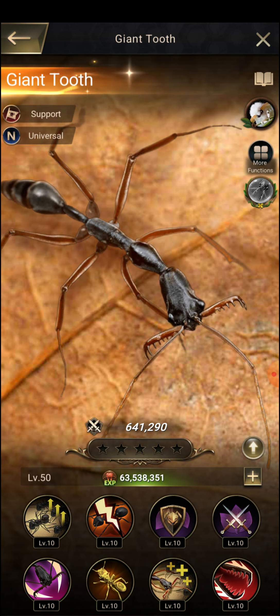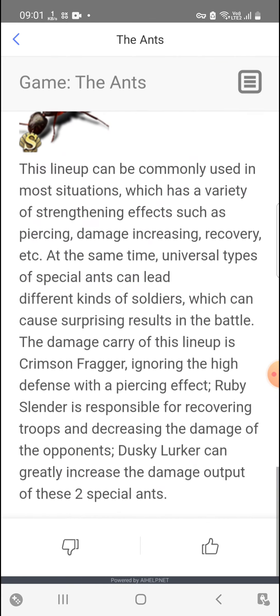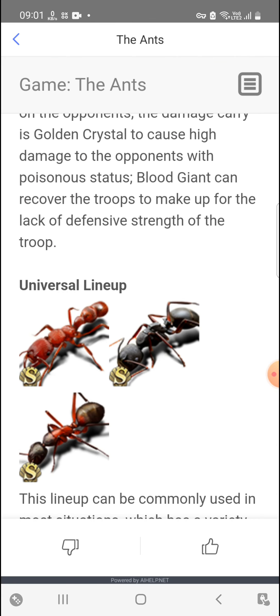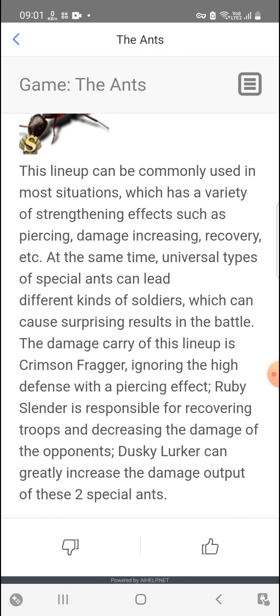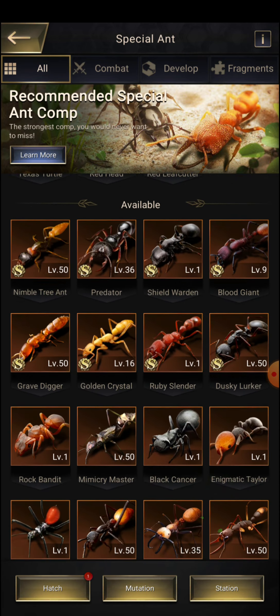All the discussion we're doing today is about PvP battles. The second thing is the developers have also recommended a general lineup for universal ants. In the universal lineup, the damage carry is Crimson Fragger, which ignores high defense with a piercing effect. Ruby Cylinder is responsible for recovering troops and decreasing opponent damage. Dusky Lurker can greatly increase the damage output of these two special ants.